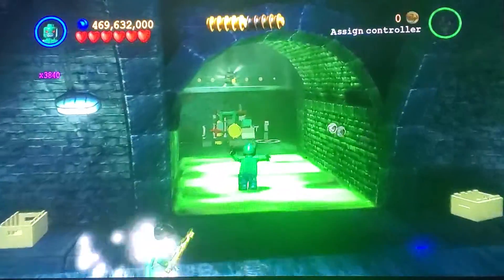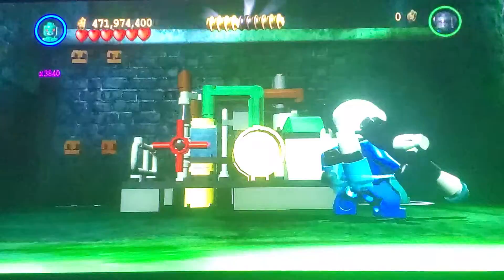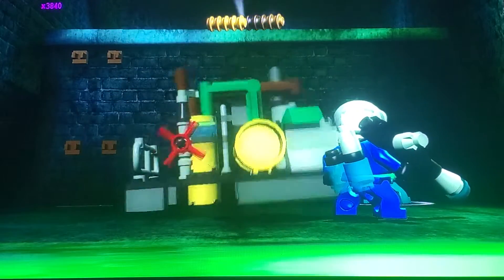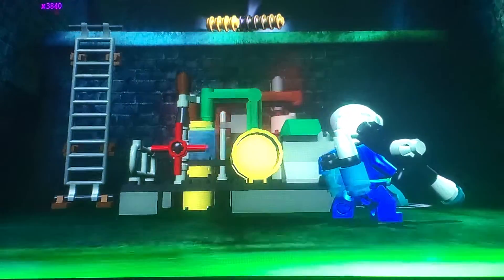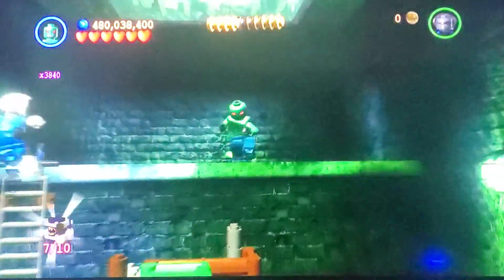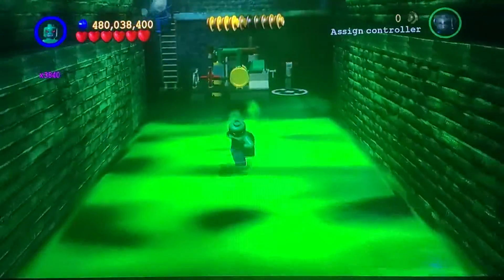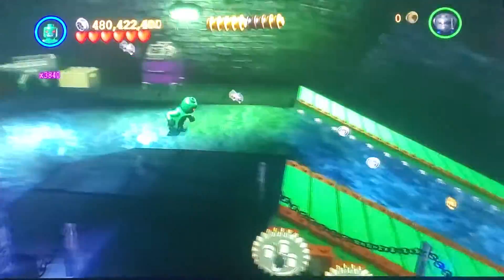Okay, so here we are. Our first minikit in this area is right over here. We need to switch to somebody who can deal with toxic stuff, pull that lever, and then up, up, up will the ladder go. And then that will give us our sixth minikit. Now the next stuff is over this way.